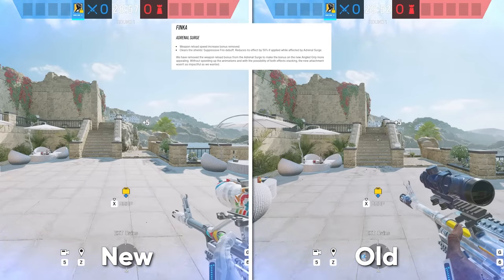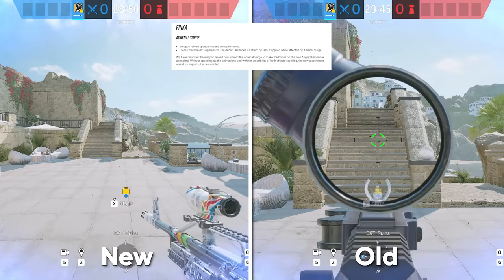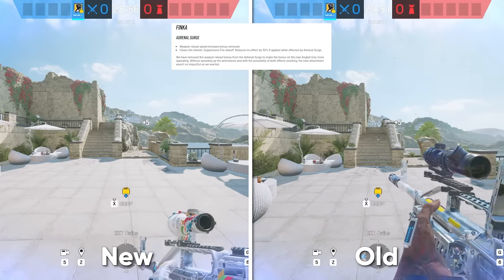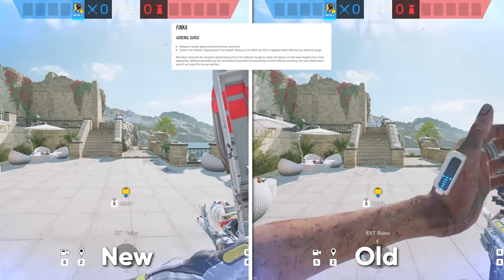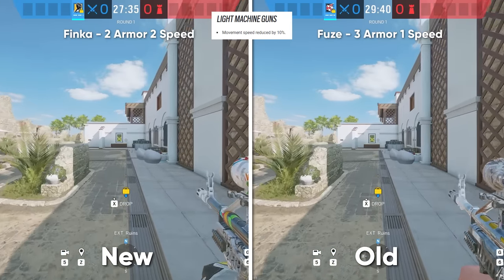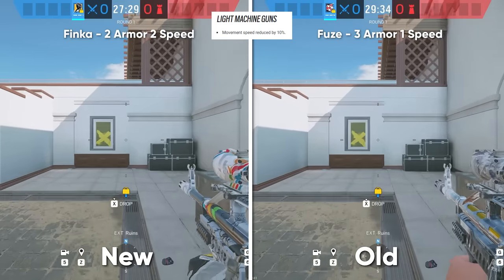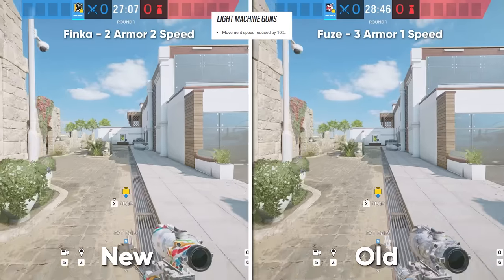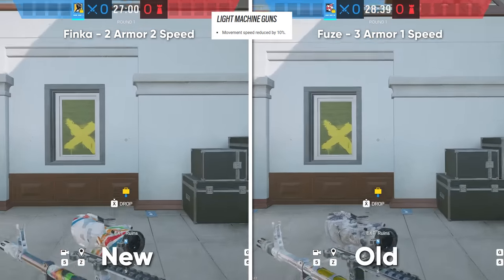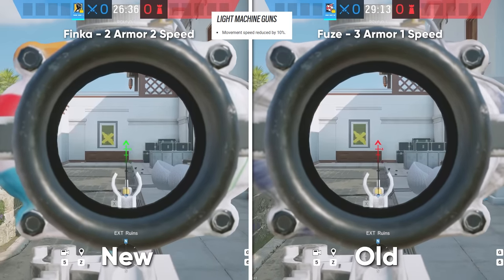A nerf that a lot of people didn't catch even though it was in the patch notes is Finka's weapon reload speed increase bonus has been removed. They also noted it clears the shield's suppressive fire debuff, reducing its effect by 50% if applied while affected by the adrenal surge. For the LMG nerf, to stop players from ash-rushing with LMG ACOGs, movement speed has been reduced by 10% — so Finka, who's 2-armor 2-speed, is now basically the same speed as Fuse, a 3-armor 1-speed, when carrying an LMG.